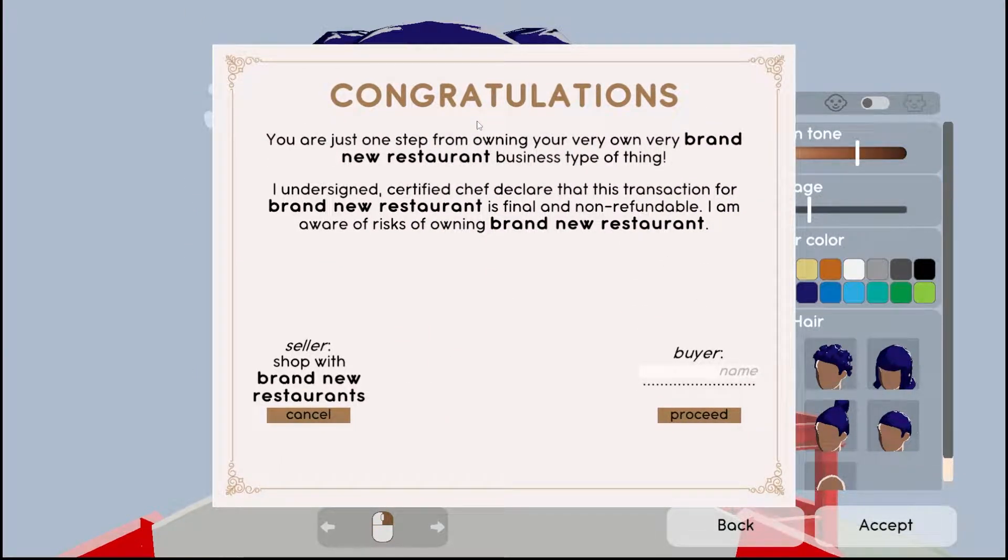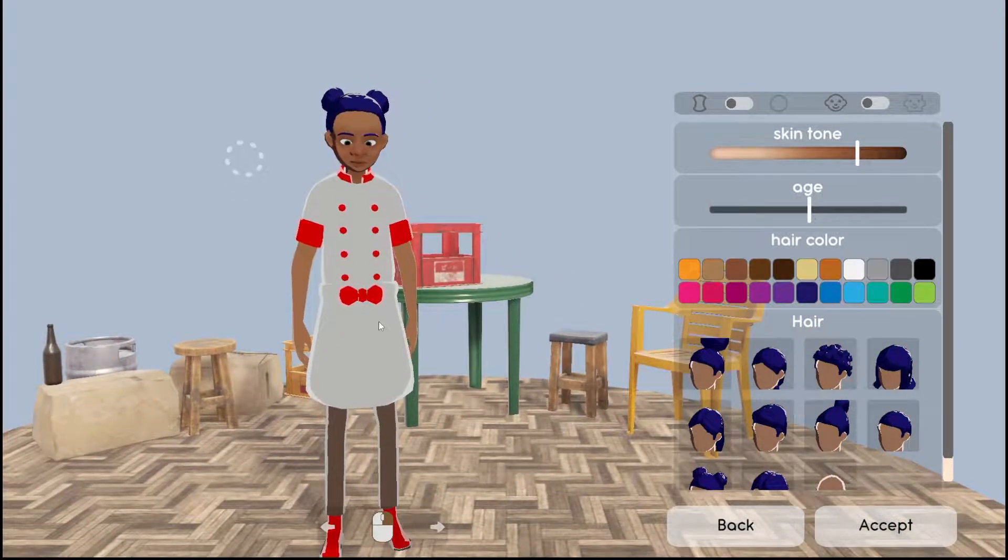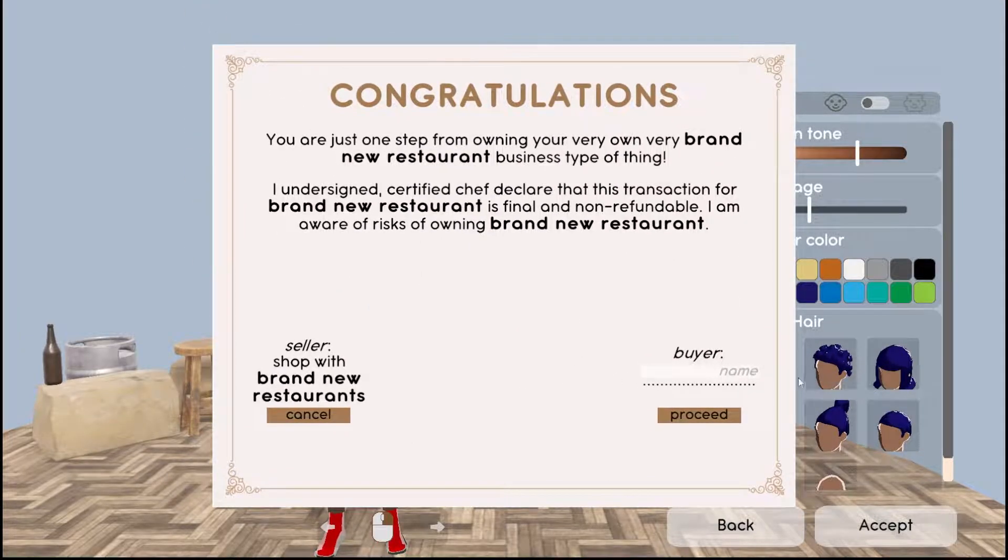Congratulations — you are just one step from owning your very own brand new restaurant! It says: 'I, the undersigned certified chef, declare that this transaction for Brand New Restaurant is final and non-refundable. I am aware of the risk of owning Brand New Restaurant.' I'm going to cancel first to make sure I didn't miss anything — we can't change the color of our outfit or add a name. Okay, let's accept. Our name is Brie — and proceed.